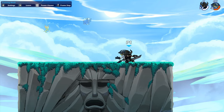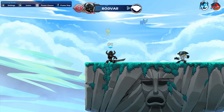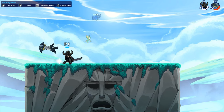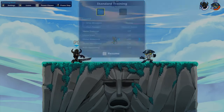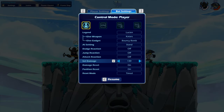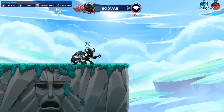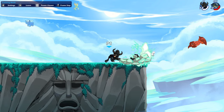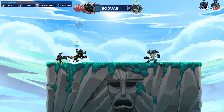Bodvar has very strong kill setups with both sword and hammer. With sword, lead with neutral light or sidelight at close range, then follow with a side sig or down sig, dashing or chase dodging if needed. Mixing up this option with a dash jump or waiting follow-ups will let you catch your opponent unawares and either get a kill or set up an edge guard. Similarly with hammer, land a minimum range sidelight then follow with a side sig. This option catches almost every dodge and jump, deals 40 damage, and kills very early. If you land sidelight at maximum range, you can instead dash into the side sig for a similar result.